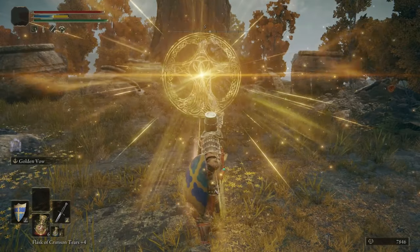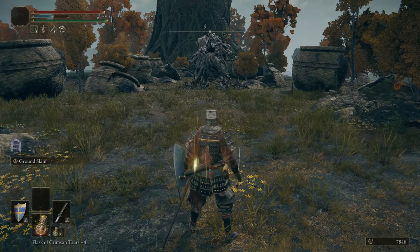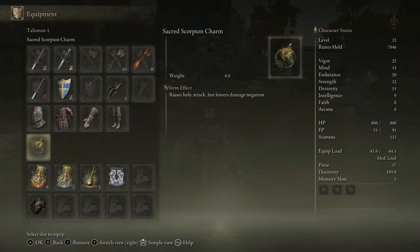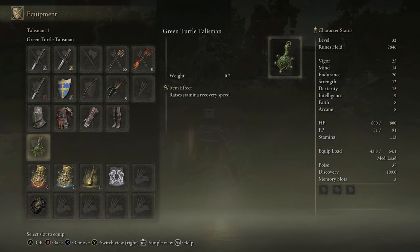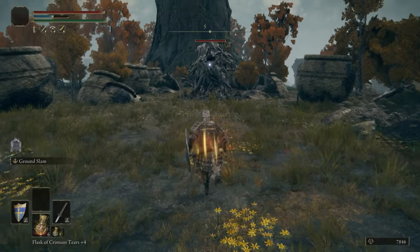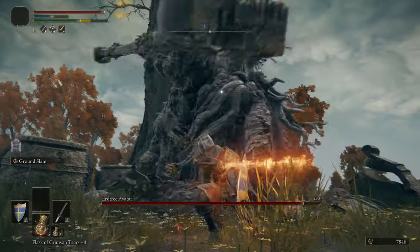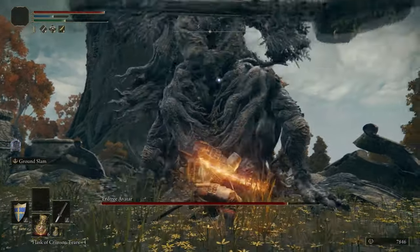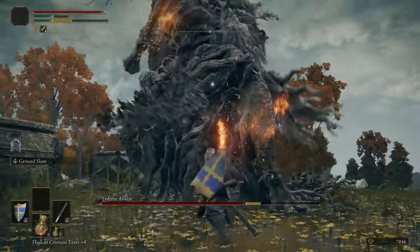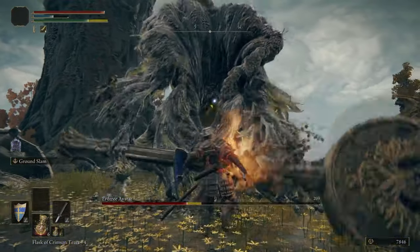The Erdtree Avatar — there is a 100% guaranteed safe way to kill this thing. This applies to this version and also the Rotten version. They are exceptionally weak to fire, so if you have any sources of fire damage, you're going to have a much easier time. Basically, you want to bury your face in its crotch and wait for it to do its ground slam — it uses its own spells against you. The only attack you've really got to be careful of is the one you're seeing right now. When you see that, either dodge away or directly into the boss, and you will avoid it — it gives you a huge window of opportunity, and eventually you'll break its stance. Just rinse and repeat that technique until it dies.